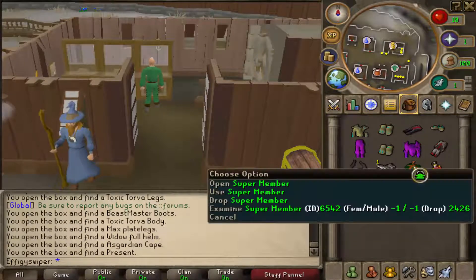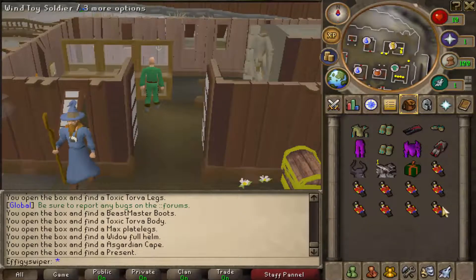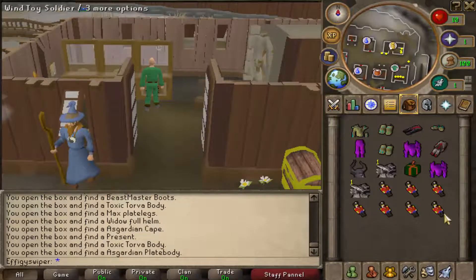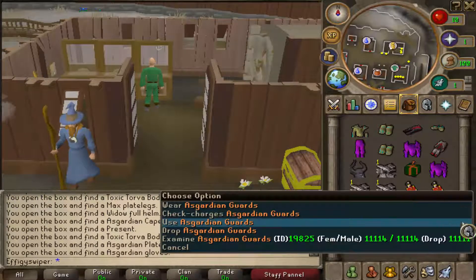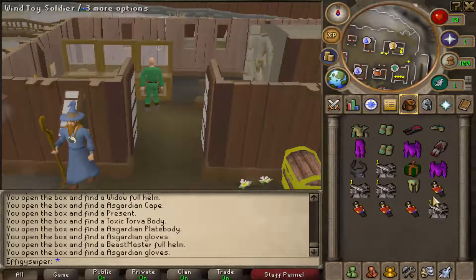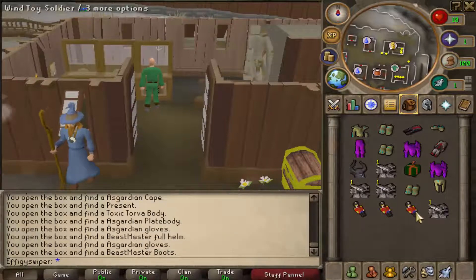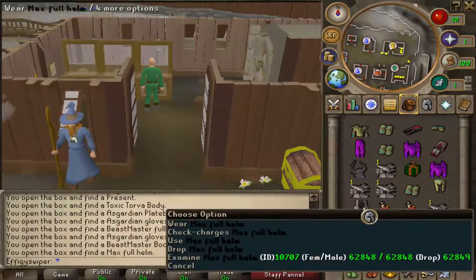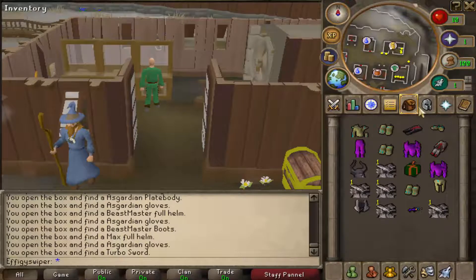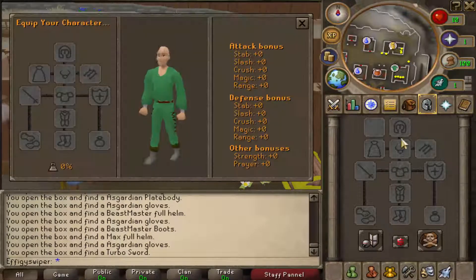Let's open the rest of these little bastards. Super member? What does that mean? That's pretty neat. Another Toxic plate body. Another Asgarnian piece. More Asgarnian pieces. Another Max piece. Another Beastmaster piece. Max. Asgarnian. And ooh — a Turbo Sword! That sounds pretty neat.